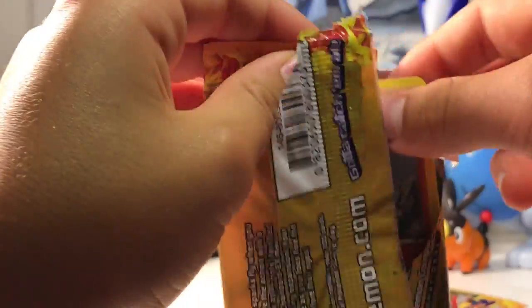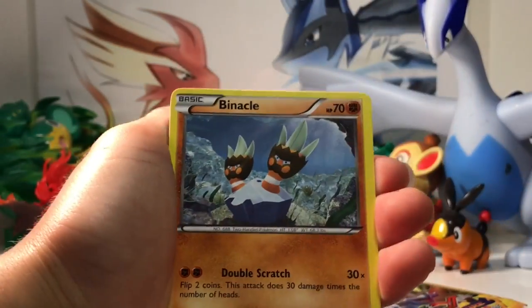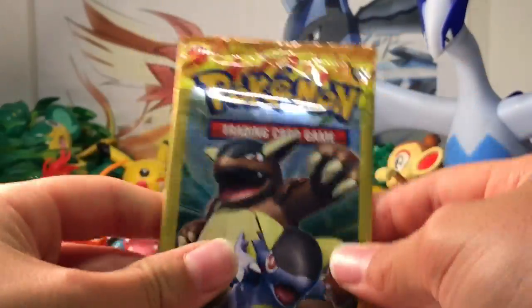Third pack here — can we get a good card? Can we get a good one? Even a hollow would be good. Just one EX... Golem and no Torchic. Not even one hollow — what's happening? Second last pack.